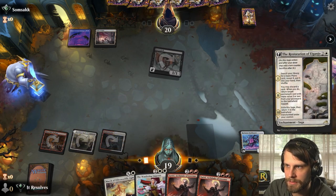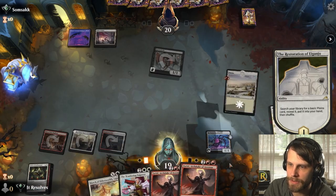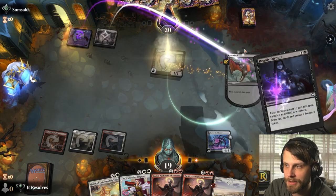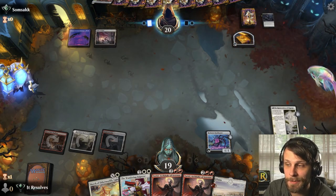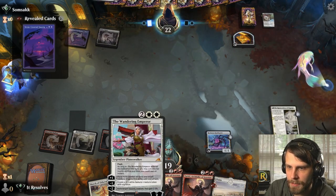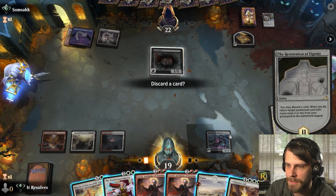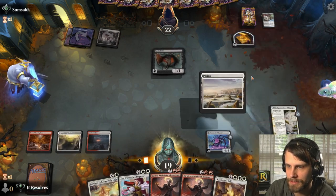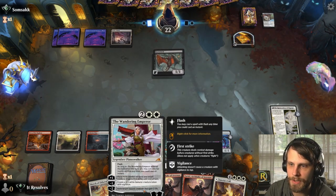We get the land which comes in tapped, but it's essentially a free card if we can discard something. They go ahead and get that search, which is fine. I think the play is to wait and play the Wandering Emperor — that's probably just the best play. I think we just do this and pass, holding the Wandering Emperor at flash speed for a surprise element, then potentially play Zariel as well.